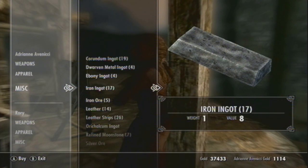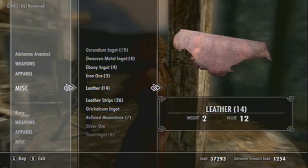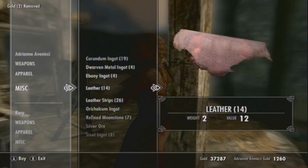So first you're going to buy some iron, gold, and leather. I'm doing this in Whiterun. You can do it anywhere else but it's just easy to do it here because it's got all the stuff quite close by.